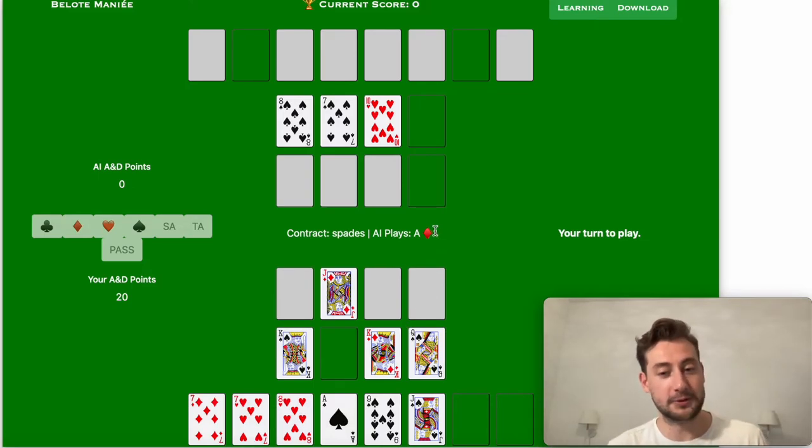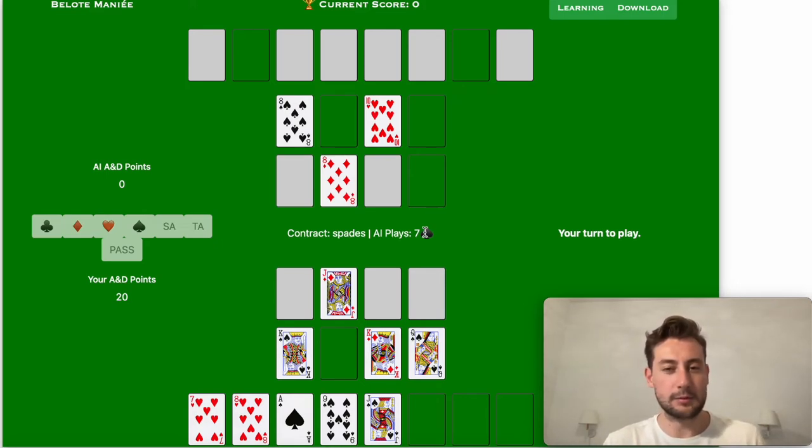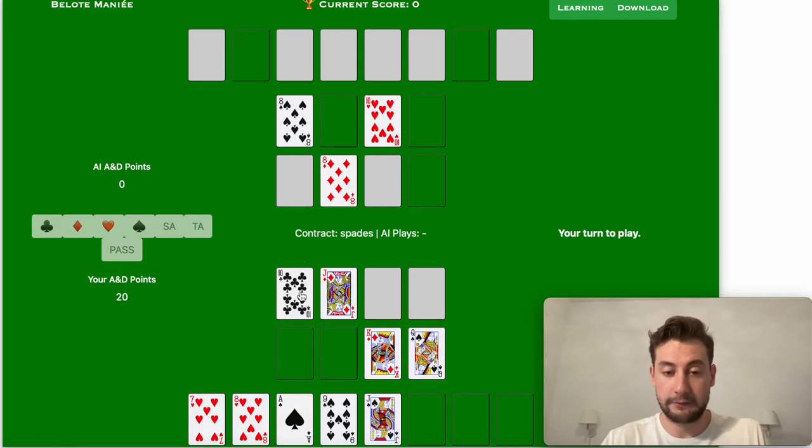He stops playing clubs, probably a little concerned that I don't have many hearts and could trump him later. He plays his Ace. I just want to make sure I don't give him too many points, so I protect my King as I intended at the start. He now plays the seven of spade — basically saying he doesn't have the 10 of spade in his hand. That could be a bluff. I'm going to take it with my King to play the Belote Rebelote, always playing King first. And I'm revealing a beautiful 10 of clubs hiding behind — now I'm top card at clubs since the Ace has already been played.